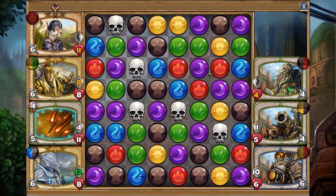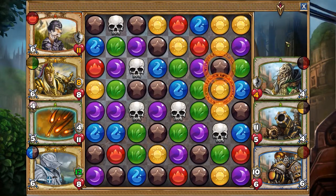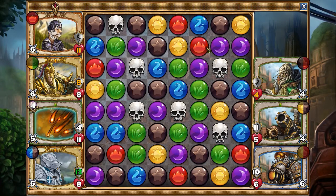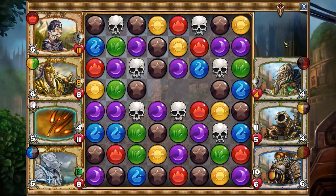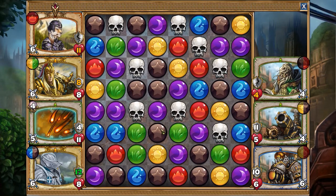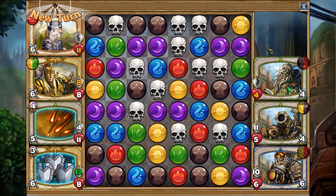RNG — such a fickle mistress. Mana Surge. So if I take this, the danger is if a skull appears in either of the top two slots after this refills, he'll get a skull match. If it appears in the third slot, I'm safe. And if there are no skulls, I'm also safe. But the risk is high. So many skulls, so little time.